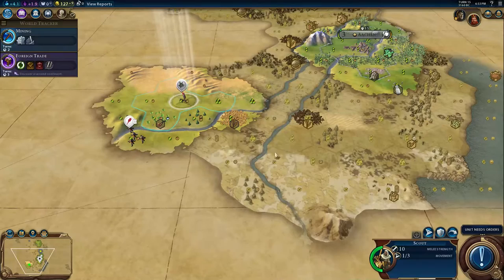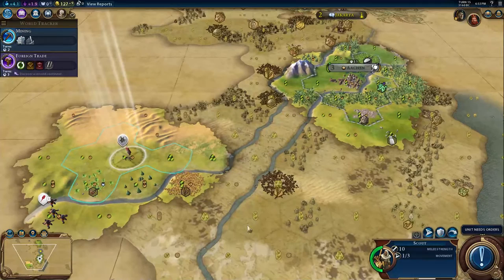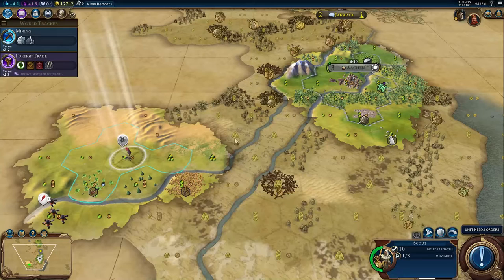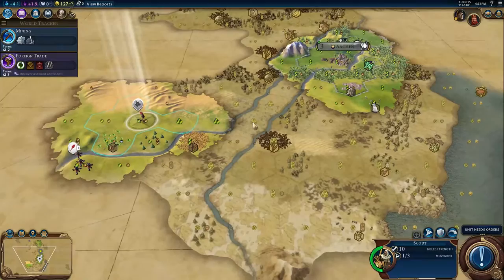I should actually think about this. Some of this is pretty crappy — it's like tundra. Maybe a spot in between the rivers so I can start right away with the wheat and have a bunch of food. The problem here is there's no hills. Lack of good hills is a bit of an issue — we're not going to be able to build too many mines. I could just rely on lumber mills later on for my production when I need to get it.